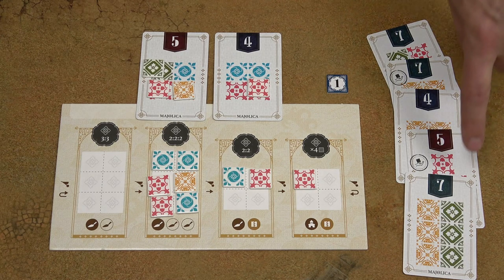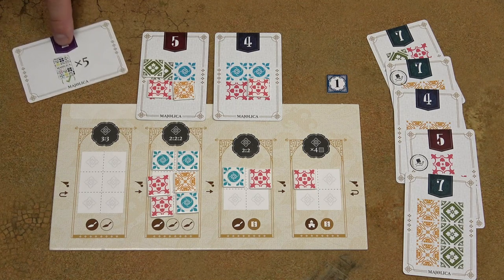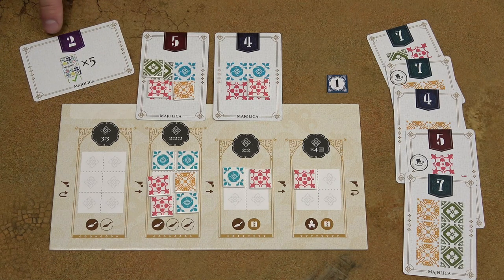Count up the points from those scored design cards, then for every 2 tiles on unfinished design cards score 1 victory point, and add the victory points from the 1-point bonus tiles. If you play with any expansions, add the points from other components as well. The player with the most points is the winner.